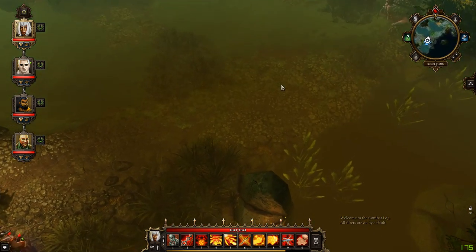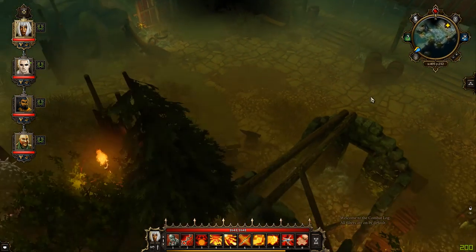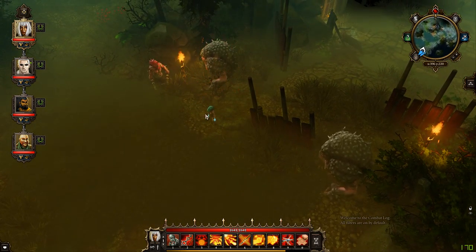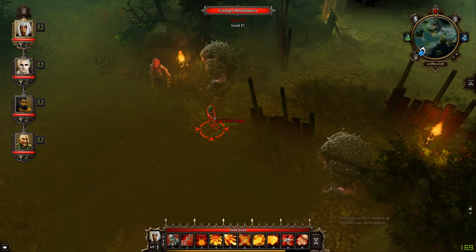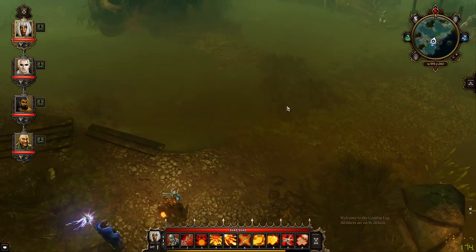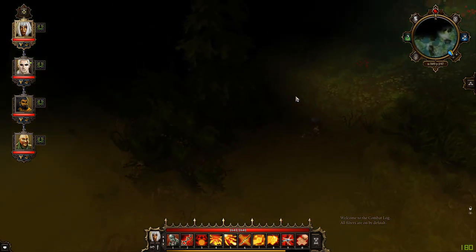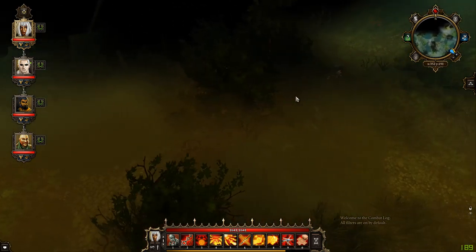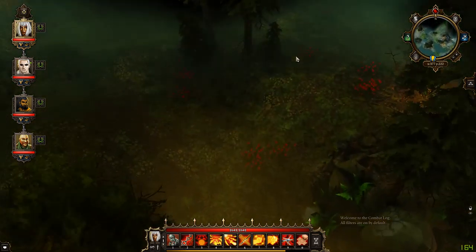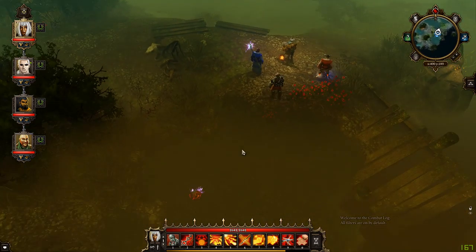We have arrived at the destination we need to go into, which I believe is this house. But we've got some baddies waiting for us here. We have Cyclops Bonecrushers, Cyclops Moondancers, and Cyclops Tidehunter. We also came across some floaty explodey thingies, and I will show you how I dealt with them, which is fairly easy.